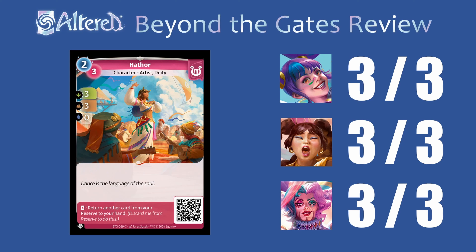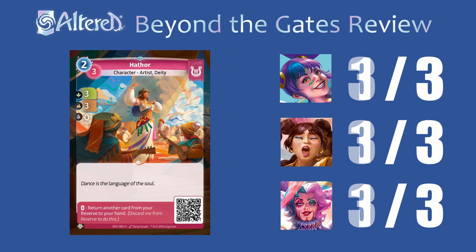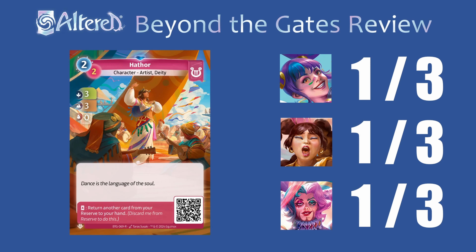Hathor has some amazing stats — I'm going to give this 3s across the board. I think it's very strong for a common, and you can use it from the reserve to return a rare or unique card to your hand, so even though it costs more there, you can basically swap it out for something you want anyway. It just seems super good everywhere. I don't love the change to the rare though, because it doesn't help you at all if you use the support ability, and if you just want it for the decreased cost, I feel like you'd want to use the rare navigator or the pathfinder instead and just keep this as a common.